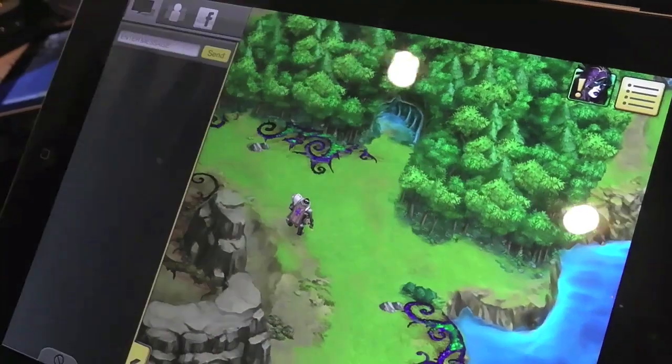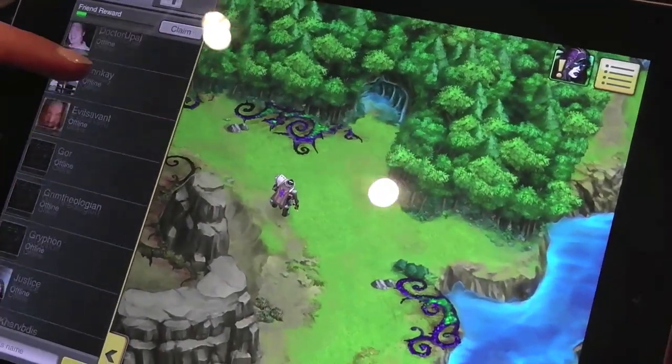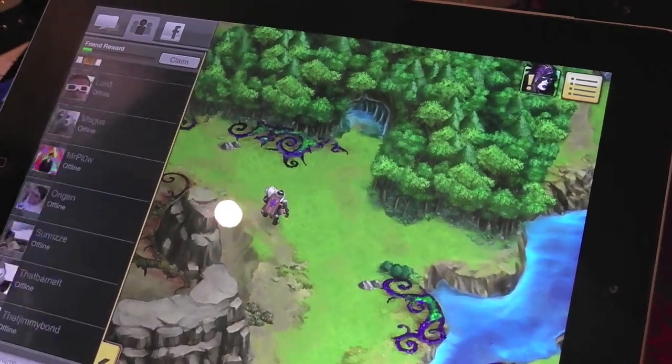I log in — though you don't have to, you can do it anonymously. You can see here: all the people with pictures are my friends on Facebook, and all the people without are friends I made in-game. You can combine them together to make your friends list and see all the people you can play with.